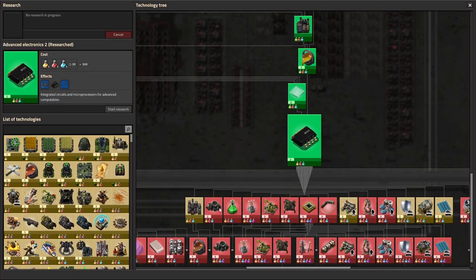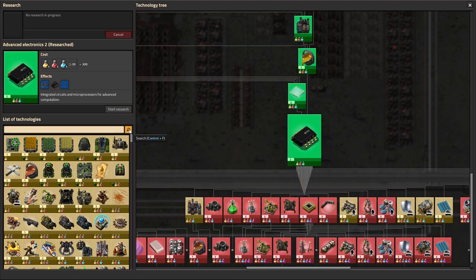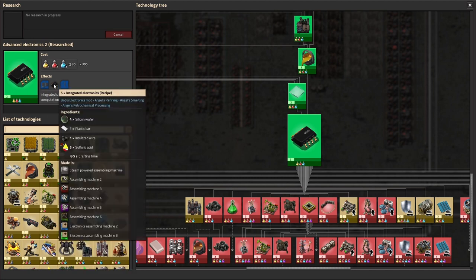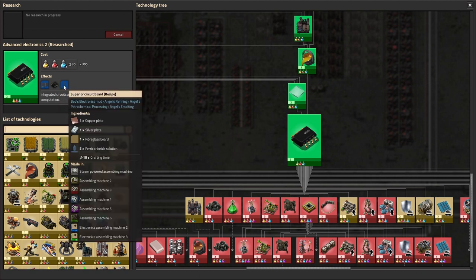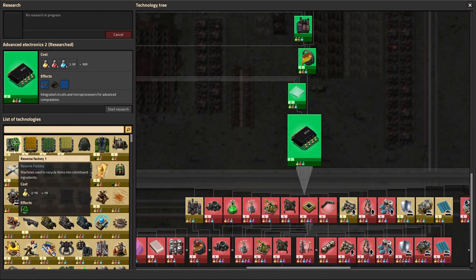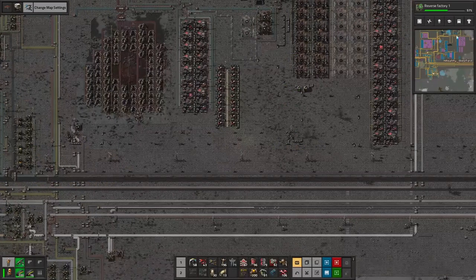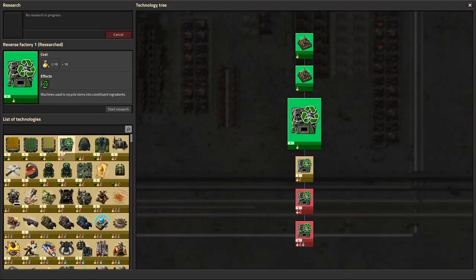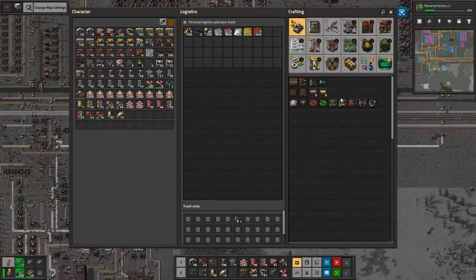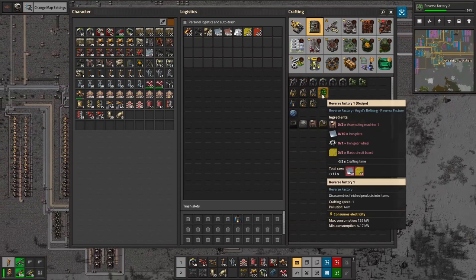Let's keep continuing — utility science packs, alright. Insulated wire. Let's go ahead — this was the mod that I had downloaded and that should power through extremely fast. Might as well knock out both. Does that show up here? Assembly machine, iron plates, iron gears — yeah, yadda yadda.